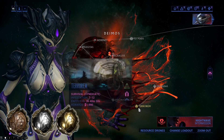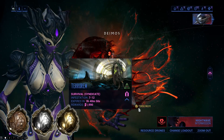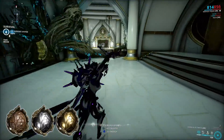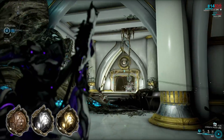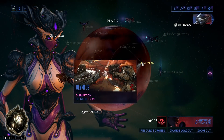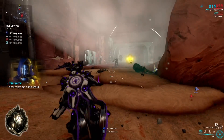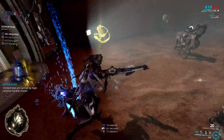If you are looking for Lith, Neo, and Axi relics at the same time and need resources found on Deimos, Terrorem Survival is definitely your best bet, with high Lith relic drop chances on rotation A, Neo on B, and Axi on C. For Meso relics, your best bet is absolutely Olympus Disruption on Mars, because Meso relics are pretty much the only reward if you successfully defend all the nodes.